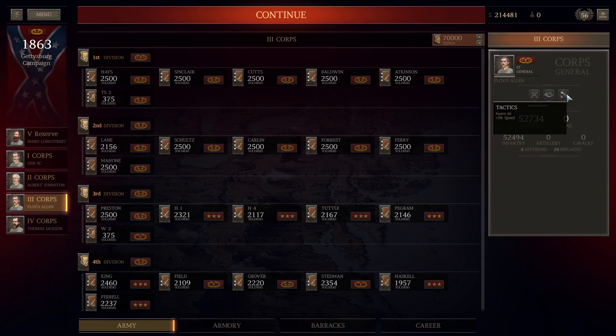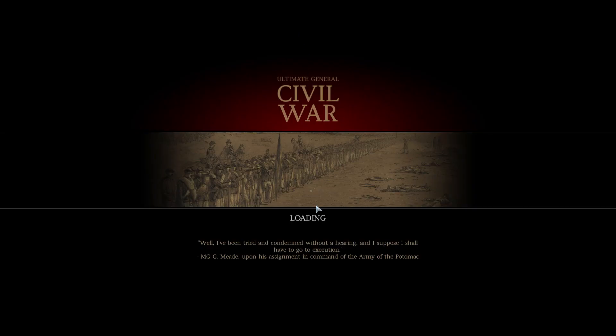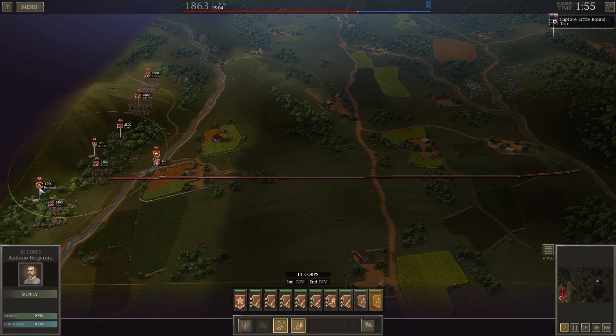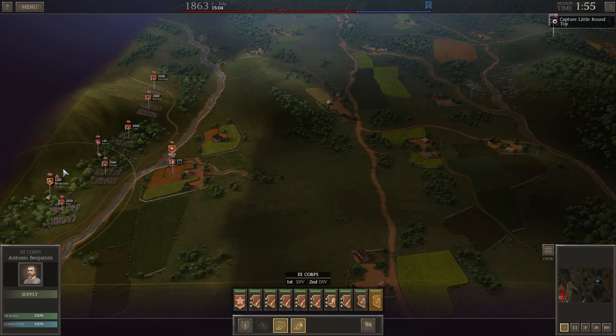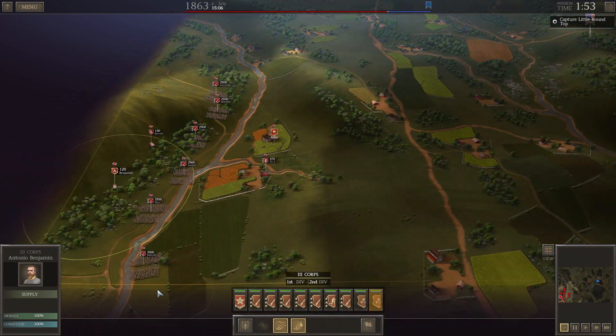I have a bunch of 2-star infantry which didn't take that many losses on the first day. The first day was bloody. I'm showing you that I swap out Lee into 1st Division, and General Allen has a speed perk. I should have really had speed perks for all of my generals on the first day. 93,000 versus 43,000 sounds like an easy battle, but with 3-star infantry, this is going to be a lot of fun.